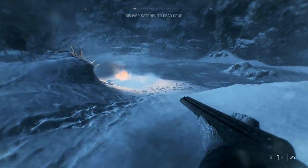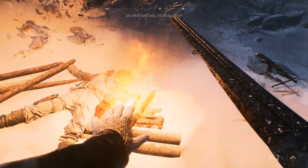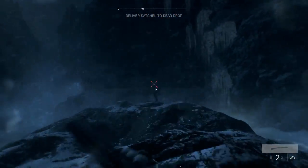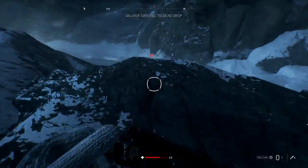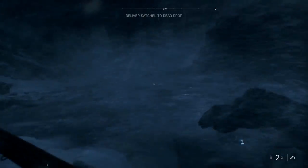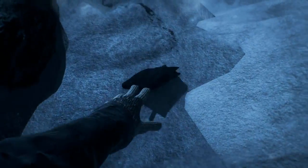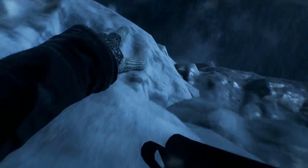Find those footprints in the snow again — they'll lead you in the right direction to find an area to get warm. Once warm you'll continue the rest of this mission: find more soldiers just ahead, get warm again by the fire. This is the part where you lose the satchel and need to try to track it down and catch it as you fall down into the water. Then you make it into a hut and get yourself warmed up there again.